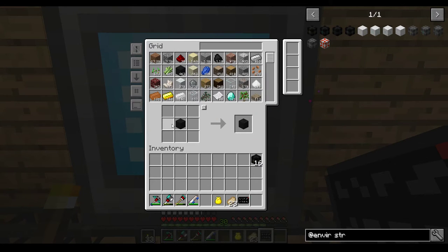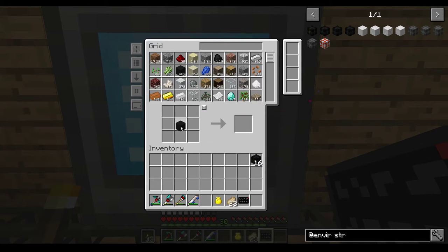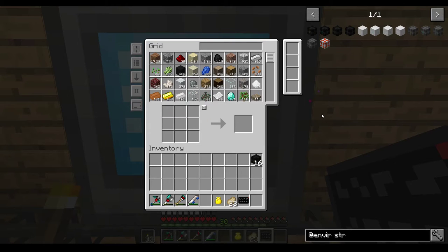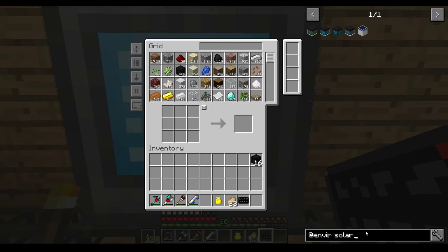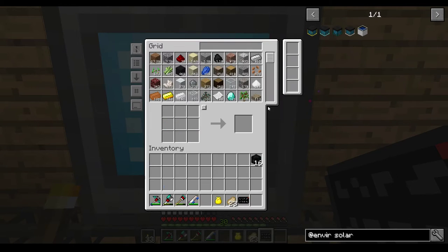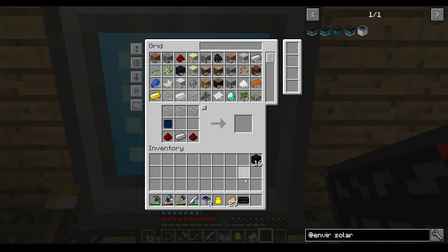You take the basalt and put the one basalt in here - it turns into a paver. If you put the Quark's version of basalt in it'll give you this basalt, and if you put it in again you get that paver from the same mod. Now we need nine solar modules - solar cells. We're gonna need quite a bit, 27 of these. That's a lot of lapis but I went out and mined a bit.